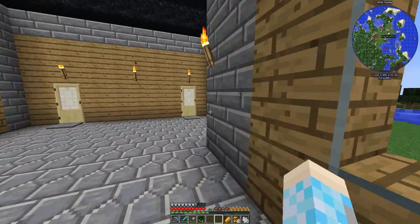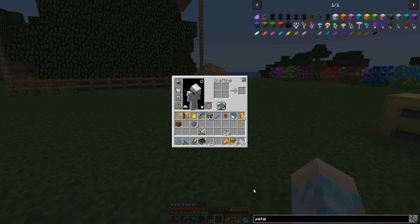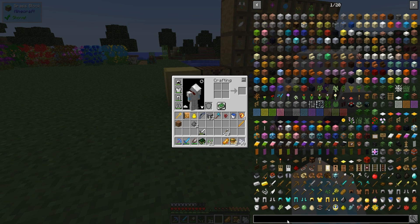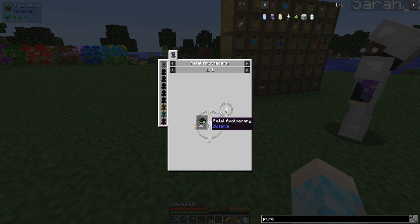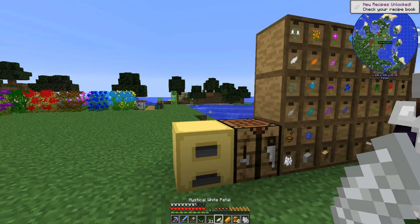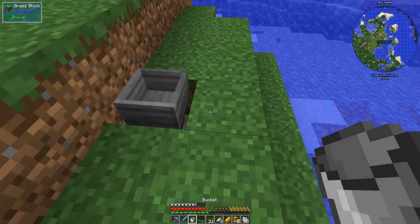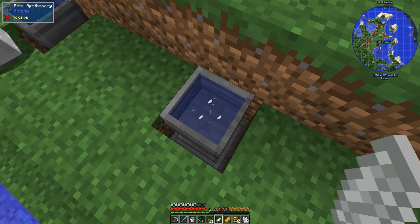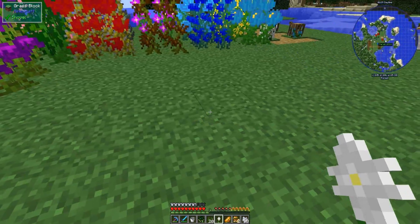Hi, where are you? I'm right here! There you go, yay, thank you! Okay so how do you make it? Petal apothecary — you already made that. So we're making a pure daisy next. Okay, pure daisy is four mystical white petals into a petal apothecary. So grab two of these and turn them into petals. Do you have a bucket of water? I do — here, I'll fill yours up for you. Now toss your four petals in here. And then one seed. There we go, you did it!